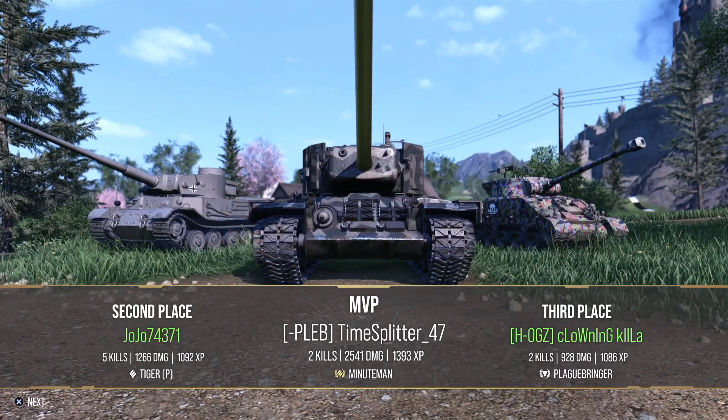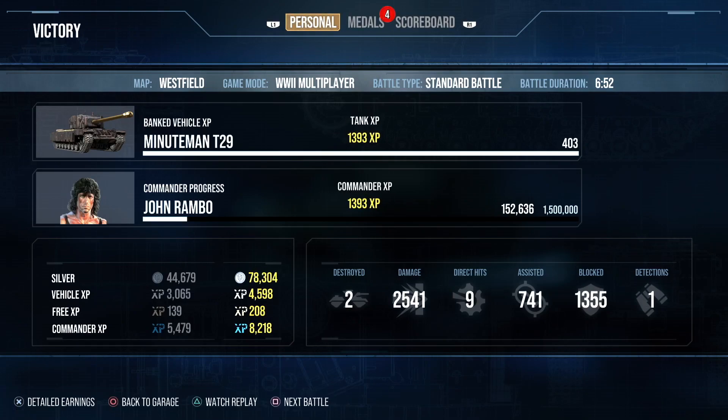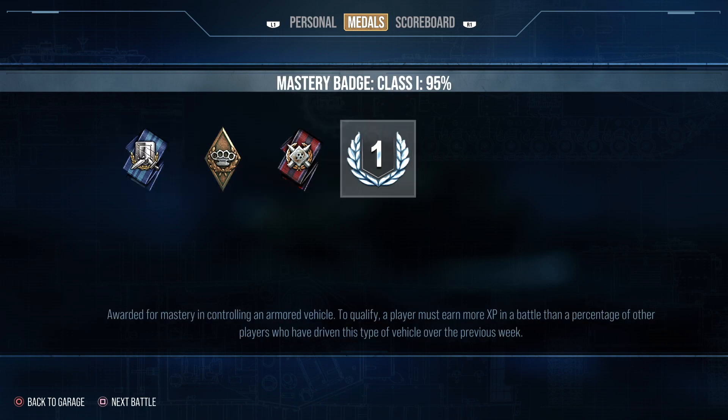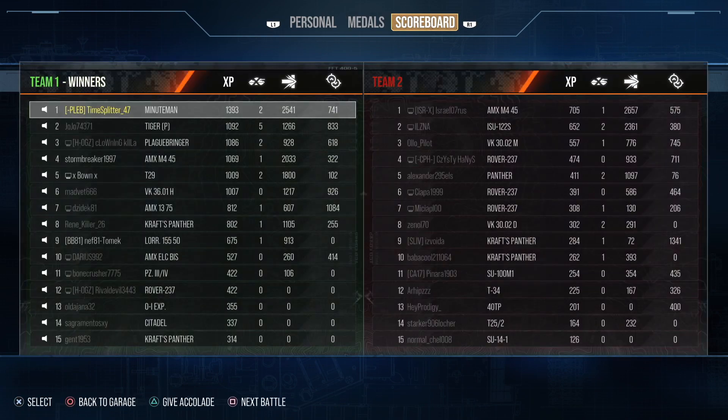My first impression of the Minuteman is it's extremely powerful. The armour is really good, even in today's game — it's definitely worth getting. I think the only issue is it's tier 7, so you might not want to play tier 7, and it's a heavy, which is not a class I particularly enjoy playing. But this tank is good if you just want to go out and bounce shots.